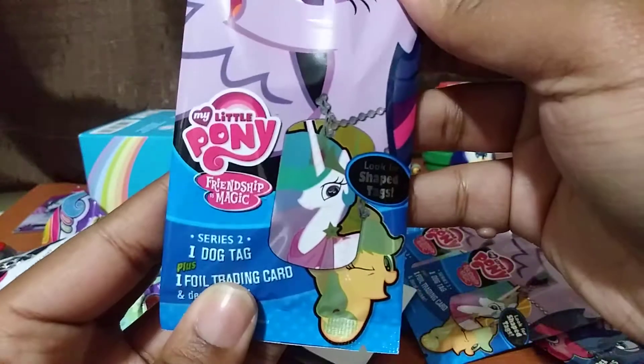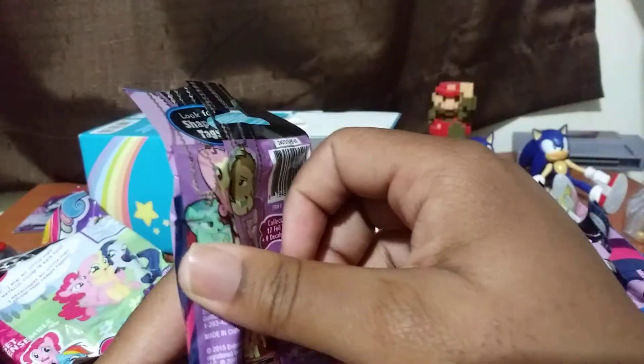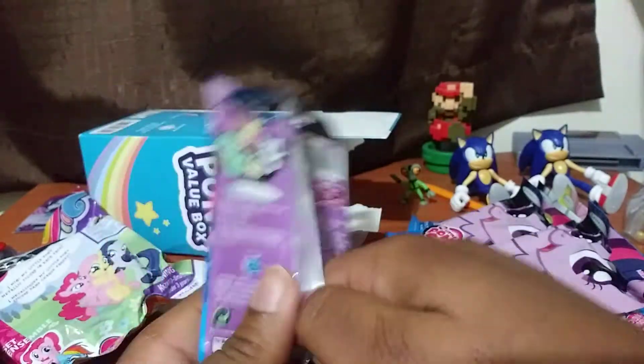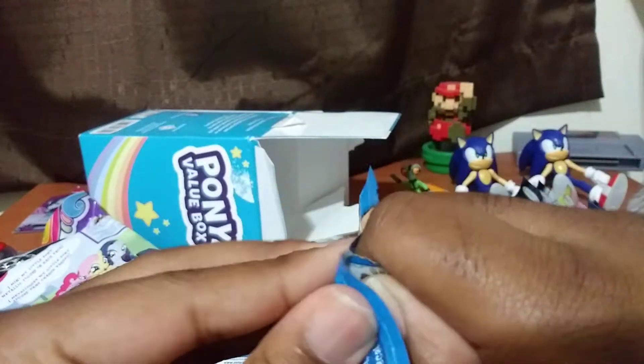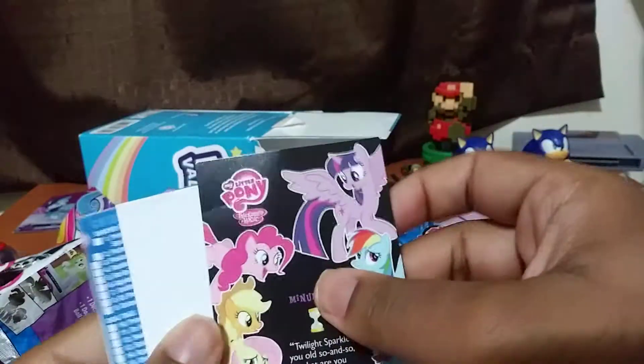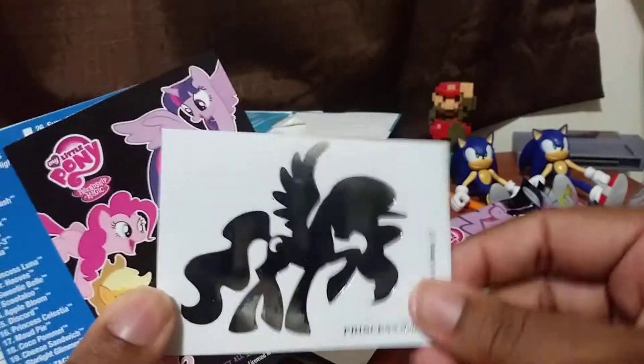Next dog tag. Remember, it comes with a dog tag plus a foil card, and it also has some shape tags too, which are like the Apple Jack one. Let's see if we can find one of the super rare heart fun ones, which are the dog shape tag ones. So let's see what we got as our foil card. It's a tattoo of... that's Luna? My apologies. It's Princess Luna. My bad. I should be ashamed of myself.